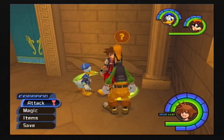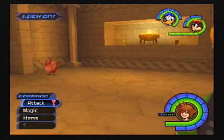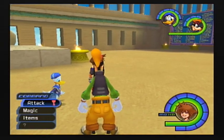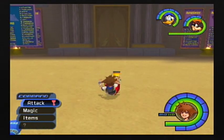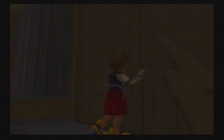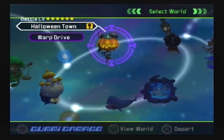Hey guys, this is John the Hedgehog, back with an episode of Kingdom Hearts 1. Last time we beat the Hades Cup, and we're going to continue on with the game. I ended up not getting Goofy and Donald's ultimate weapon, which is fine — I'll just get that later, or I might even show it off in a separate video. You don't really need them. But right now, it's time to make some actual progression.